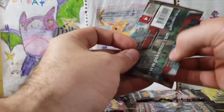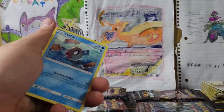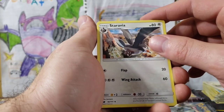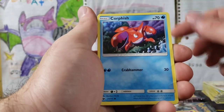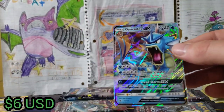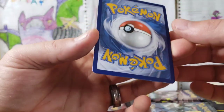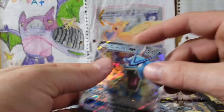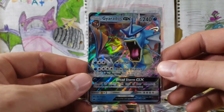Let's open up this Crimson Invasion — it's almost like doing a box break. Four from the back. Fire Energy, Counter Catcher — there is something there, it looks awesome. Staraptor, Grumpig, Feebas, Salandit, Pumpkaboo, Corphish, Starly, Minccino, and a Gyarados GX! I definitely know what that is — that is awesome. The back of that looks so good, there is no whitening on that at all. Oh my god, I want to get that graded! Gyarados GX — these old packs are treating us really well.